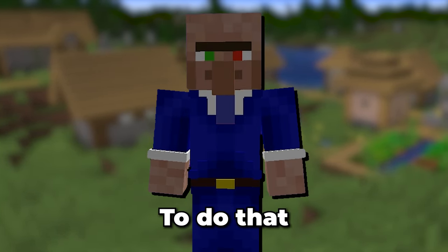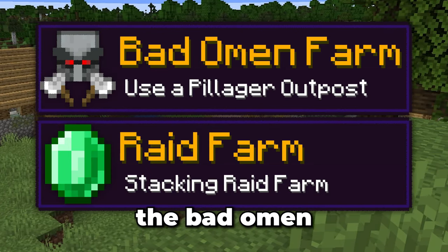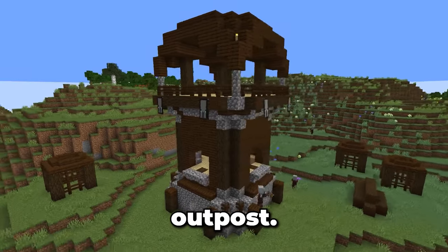I want a lot more. To do that, we're going to need two things: a bad omen farm and a raid farm. We'll do the bad omen farm first. This farm will be made using the pillager outpost.